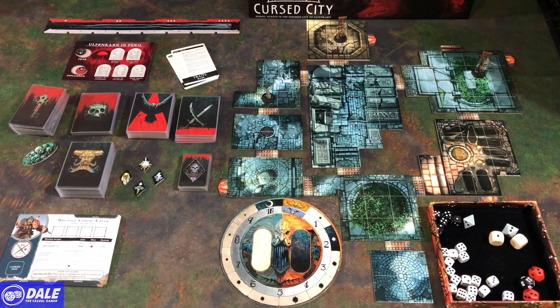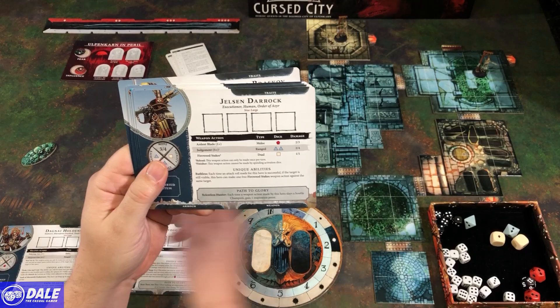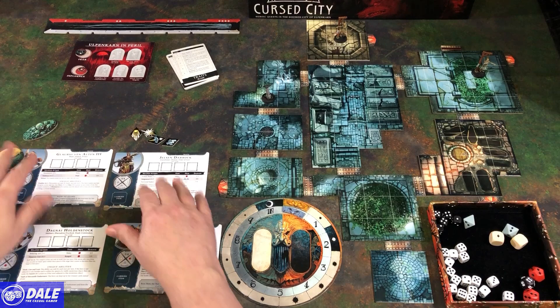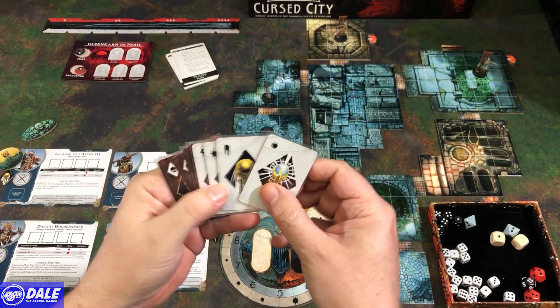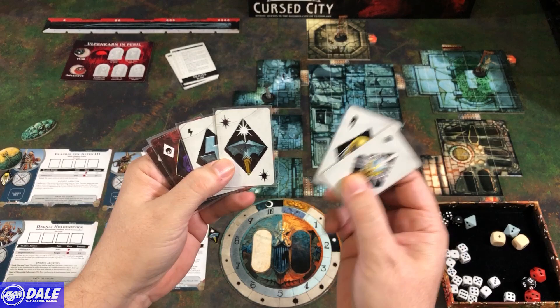Picking our heroes — we always have four. I'm choosing Brutog, Dagnai, Jelson, and Glorio, making Glorio our leader. Once heroes are picked, take the initiative tokens and assign them to characters however you want. These tokens tell us which initiative card goes with which hero — the card back has a symbol that links to the assigned character. So when that initiative comes up, we know which hero acts.